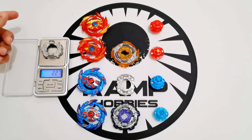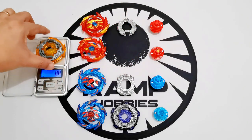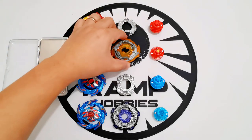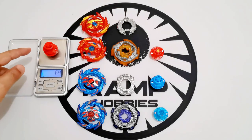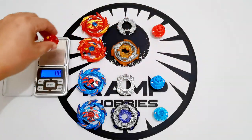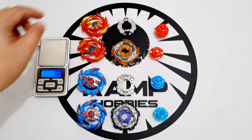This Takara Tomy one is heavier because it's actually a double chassis. I'm curious about the driver — it's 6.4g for Hasbro, 6.1g for Takara Tomy, so the Hasbro one is a little bit heavier again.